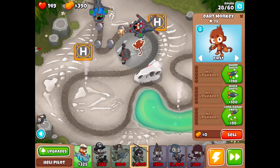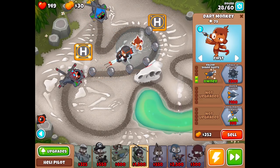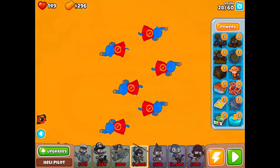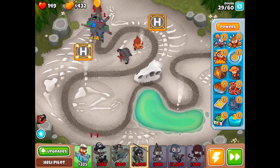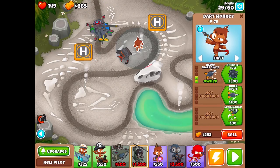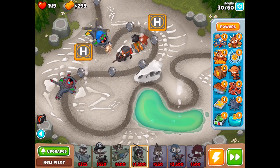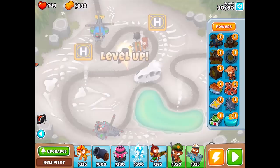This is where things get nasty. I tried to do something but that wasn't enough. Oh no — I have greatly overlooked this. When doing a Heli Pilot strategy we have no lead defense. Let's try Spikeapult — wait, Spikeapult doesn't do anything to leads. That's new to me. I guess I lose one life.